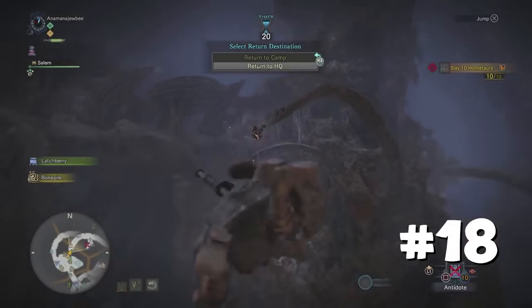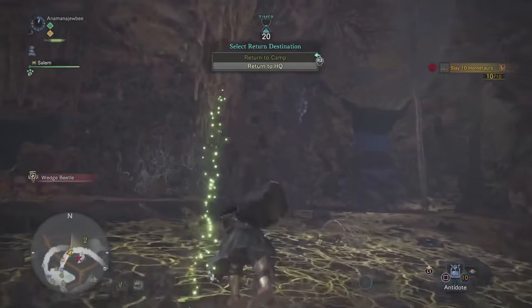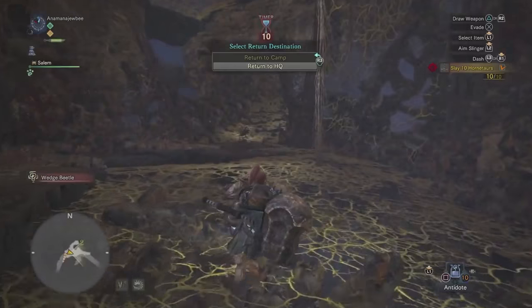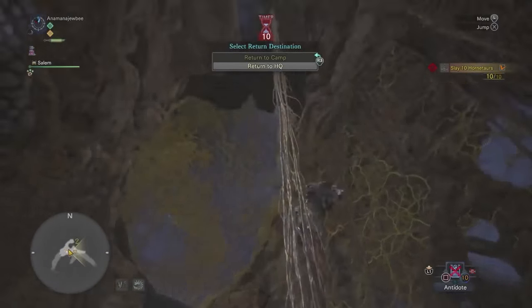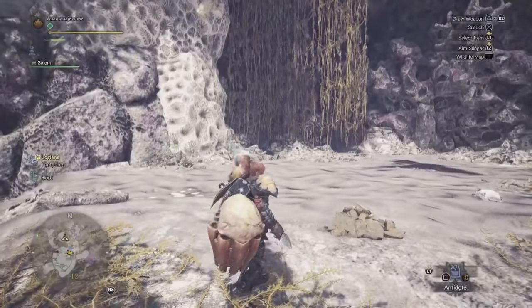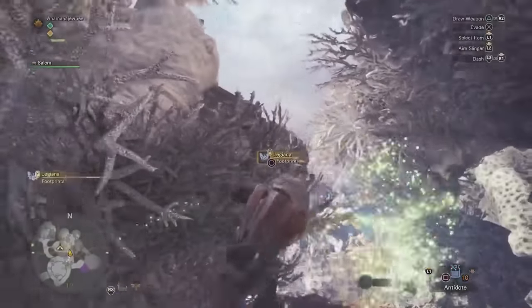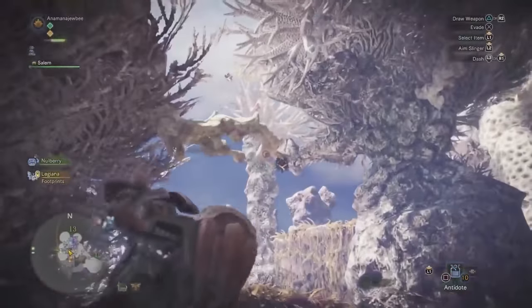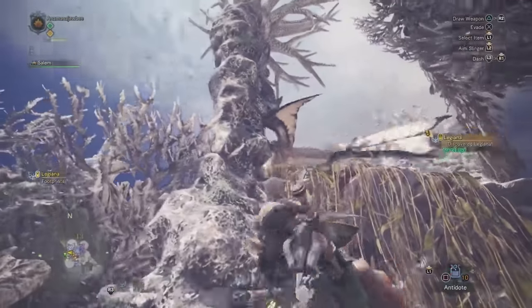You can grapple to higher locations quickly or over the head of a monster as they're trying to run away. Aim for the bright glowing beetles and you'll be able to grapple onto them, swing up, and then use your jump button to cross. Press L2 or left trigger and then circle or B to target them and grapple. This is especially useful in very vertical stages like the Coral Highlands where a monster's nest is at the top of the peak — it'll save you a lot of time in the chase.